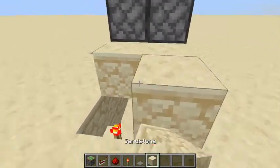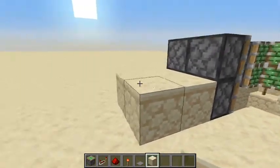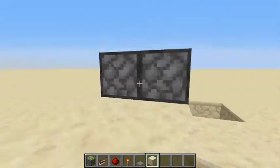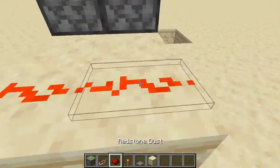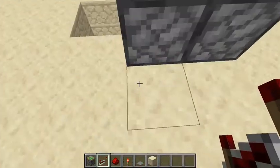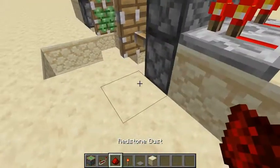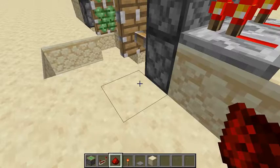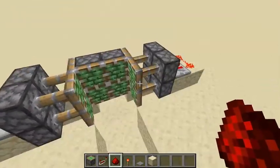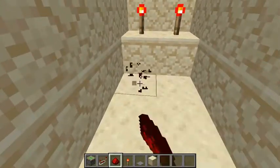I got this idea to do Redstone content from a creator whose channel will be linked down in the description. Here's the twist with my channel though — I'm not good at Redstone. So I'm going to try to figure all this out, and I'm a little bit afraid, because you can see that this does pop up together very well.